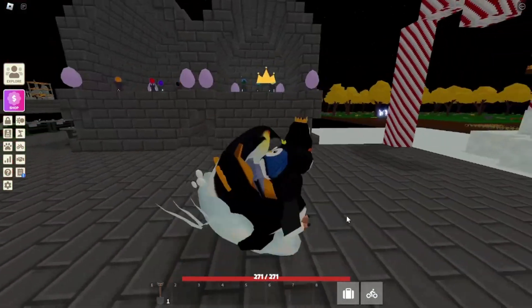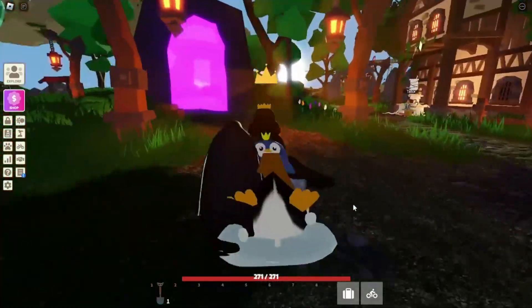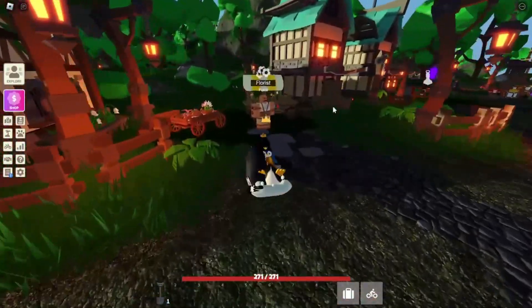The first thing you're going to want to do is go to the hub. When you're in the hub, go to the left side. You're going to be spawning there and you'll see this big mountain — you're going to want to go up that.